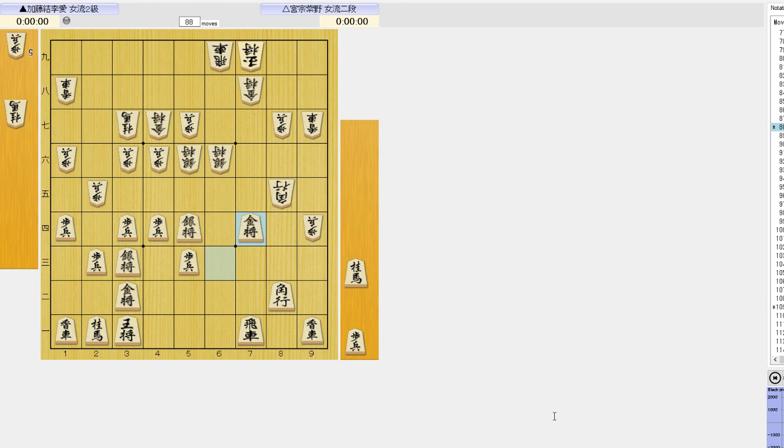In Ningen Shogi, they use a very large board with people used as pieces. We're looking at this from White's point of view. After I ask a question, be sure to pause the video before proceeding. You get a lot more out of it if you try to figure things out before looking at the answer. Let's begin.